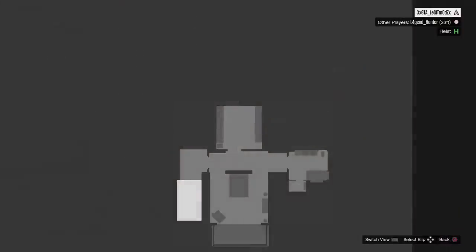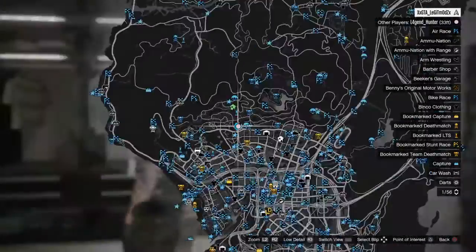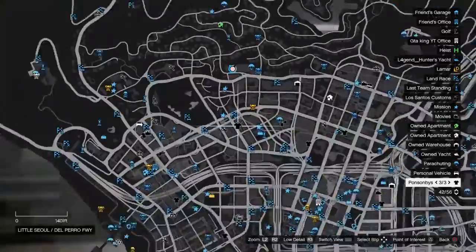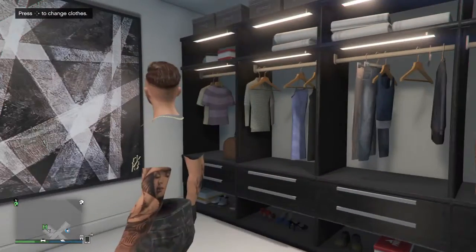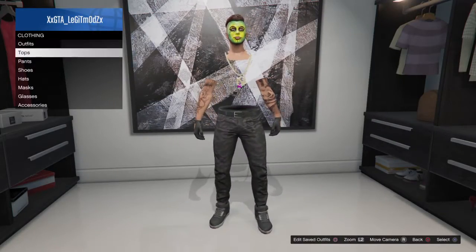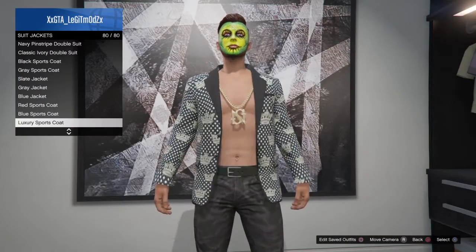What you want to do is come to your apartment or any clothing store on the map, browse tops, go into suit jackets, and make sure you have the Look Luxury Sports Coat.